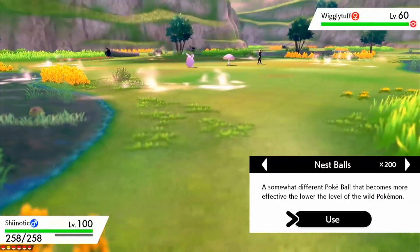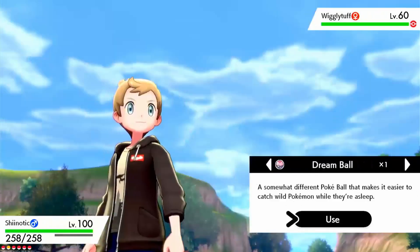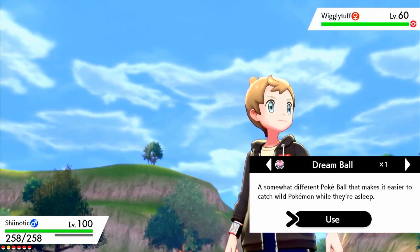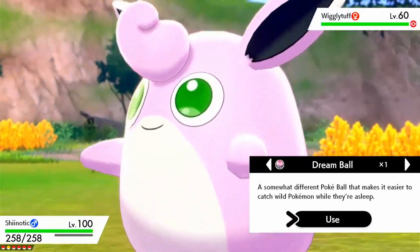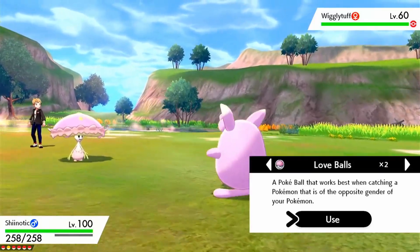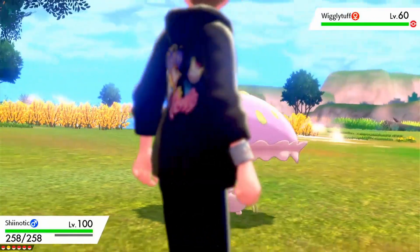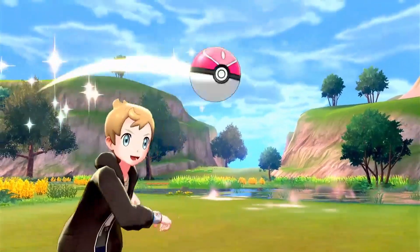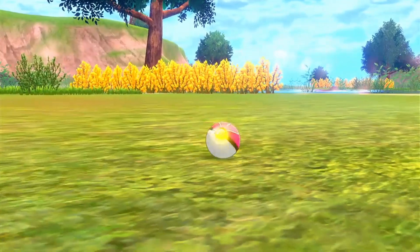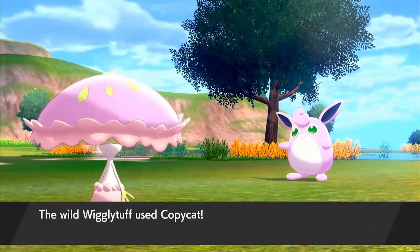Okay, we have a couple balls that we want to throw that I don't think we're going to catch in. We've got a Dream and Love Balls. Dream would have been perfect if Mist wasn't there. I don't think I have anything that gets rid of terrains. Love Ball is probably a better bet just because of the gender differences. We've got one shake and it's broken out.